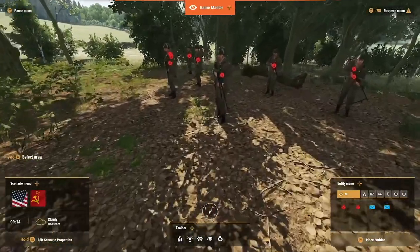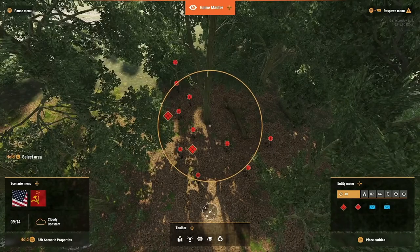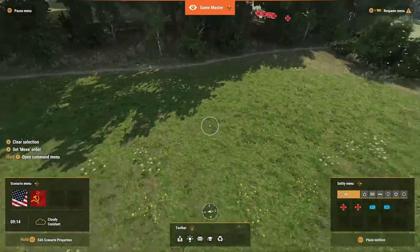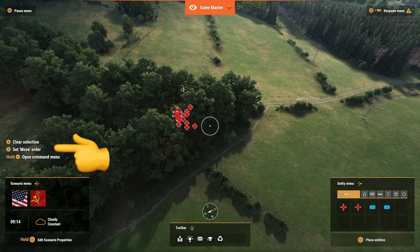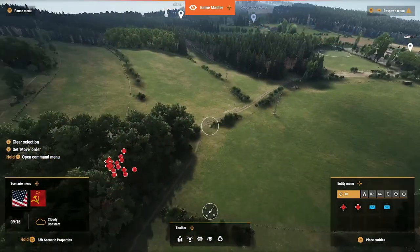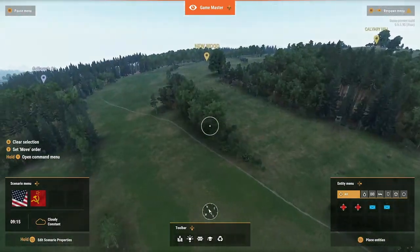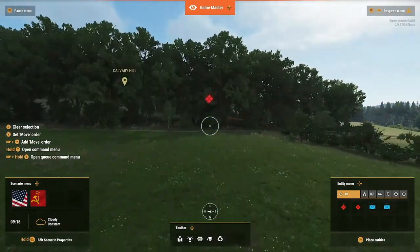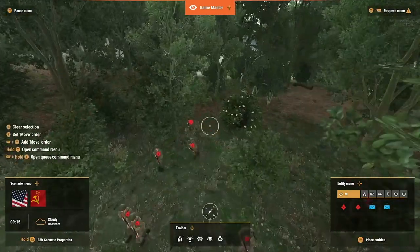This little team we got here — we can hold A to select everybody. Now we can just say, alright, let's go. Right now you can see over here in the center left it says Set Move Order. You can just press Y. We want to move our Soviets from this tree line up to here. So let's just press Y. Move. Now let's see what they're doing. Look at our dudes here.